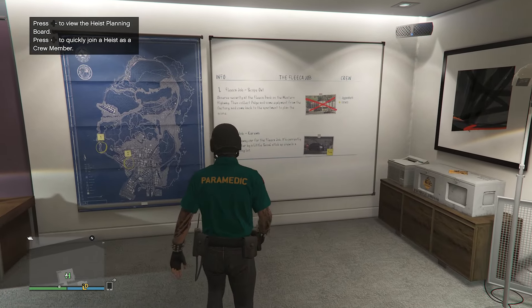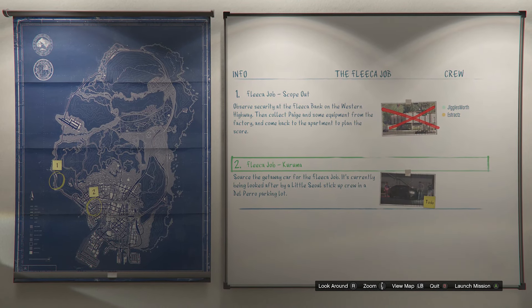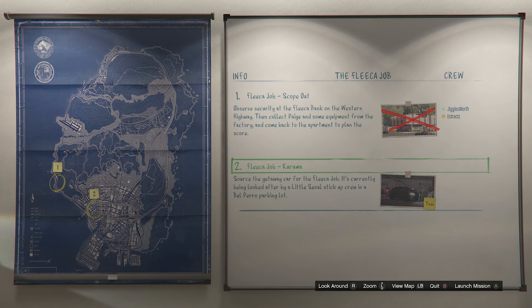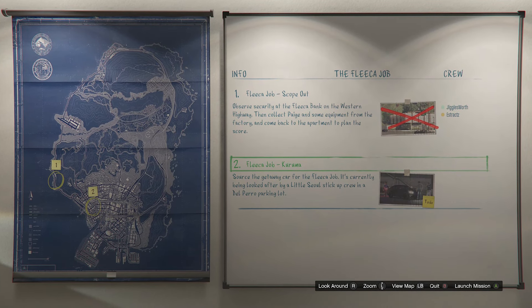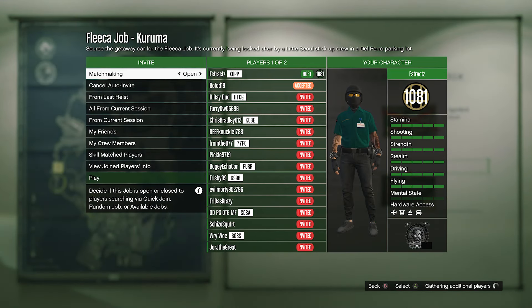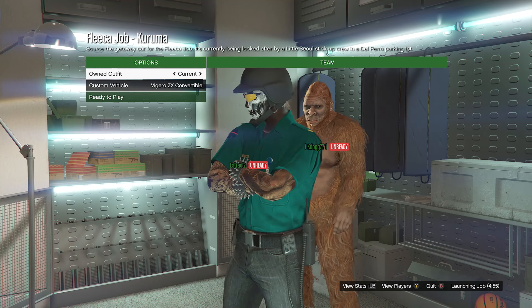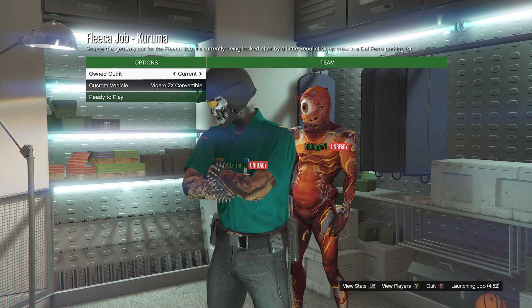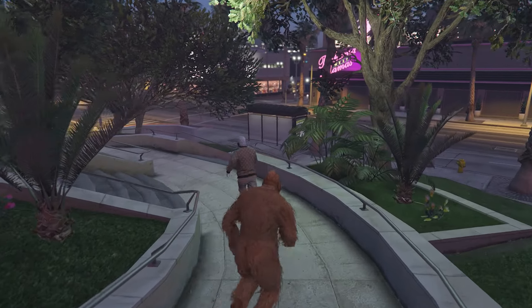As soon as you make it to your apartment, go into the heist planning board room and go up to the heist planning board. Out of all five heists you can choose whichever one you want — it doesn't really matter. I'm doing the Fleeca job, and if you do the Fleeca job, complete the first mission called scope out, go to the second mission which is Kuruma, and launch it up. After you load into the apartment heist, make sure you have your heist clothing set to player saved outfits, hit confirm settings, and invite whoever you want. After someone joins, launch it up. On your own outfits, scroll to the slot where you saved the outfit and hit ready to play.